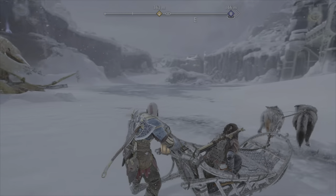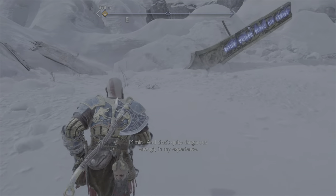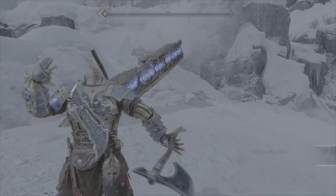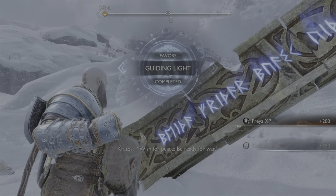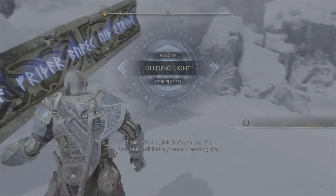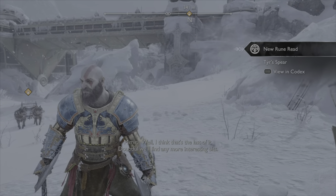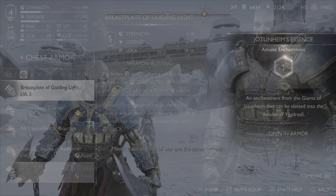In order to complete this quest, hop back on your sled and head back over to the last quest marker. It's just something for you to read, and you're done — just like that. You'll get some nice XP and the Guiding Light quest is done. You've got yourself a brand new set to play with!